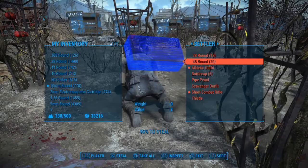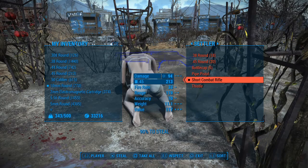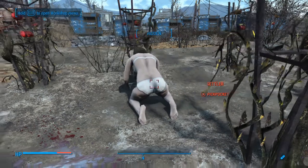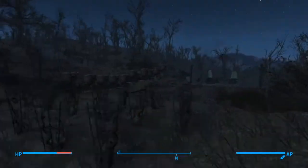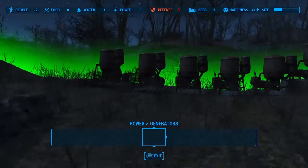Welcome to Time Attack Mode Gaming. Today I've got a legendary farming technique for you in Fallout 4. This technique is using items from the Wasteland Workshop DLC. Using these items, we're going to create our own legendary farm.